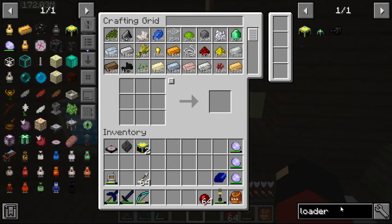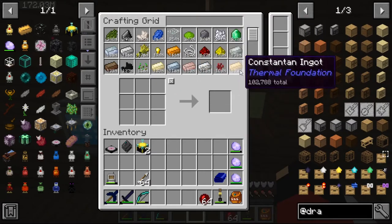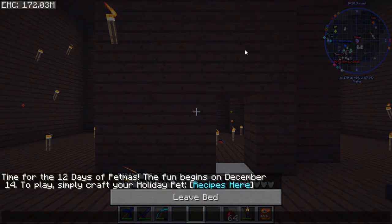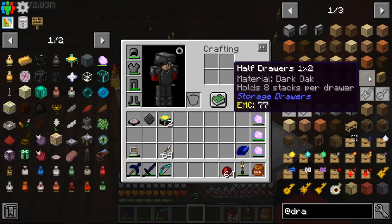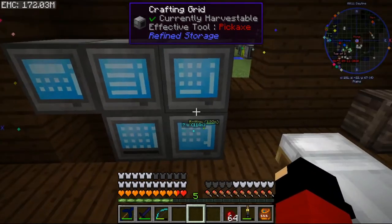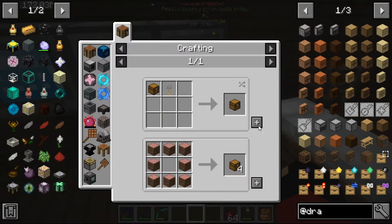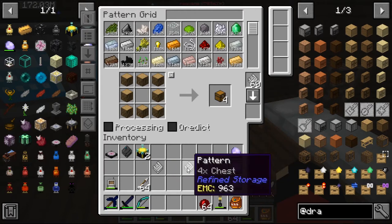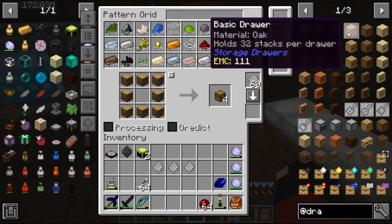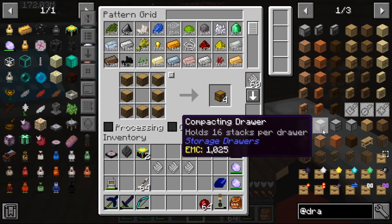The Drawers mod has a lot of different things. Let's sleep first before we get into it. I'm also going to enable some music — hopefully it's not too loud. We're going to auto-craft the basic drawer. You'll need a regular chest, and also a key for the drawer if you want to unlock it.